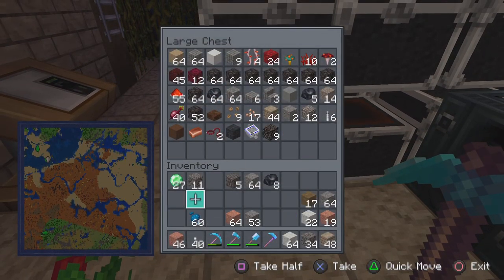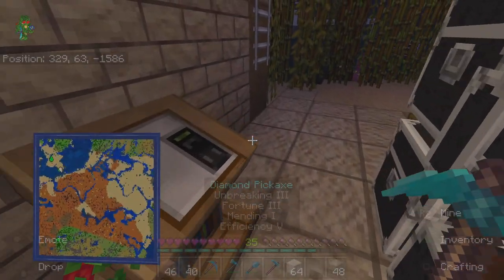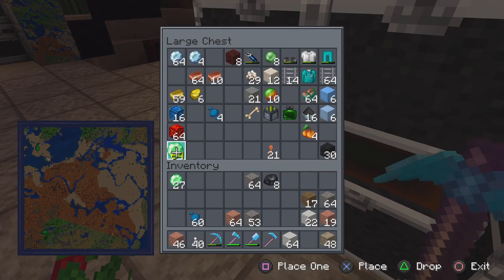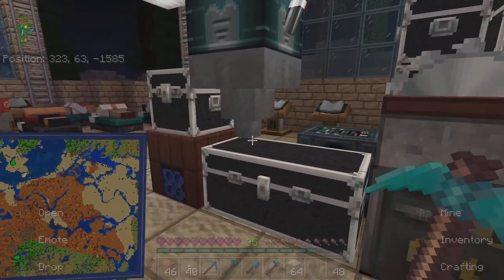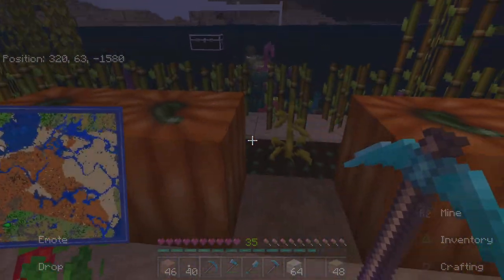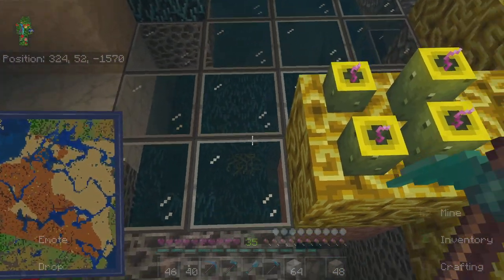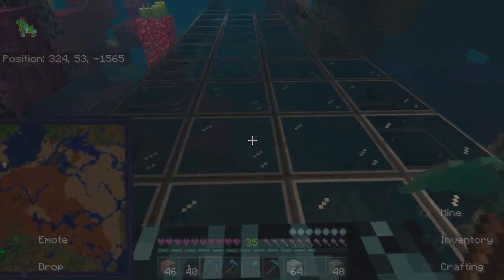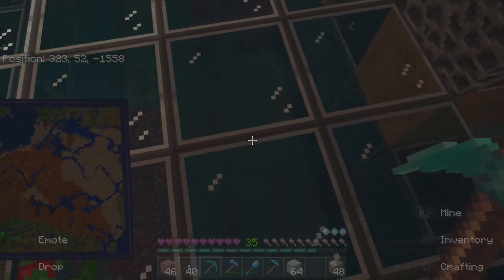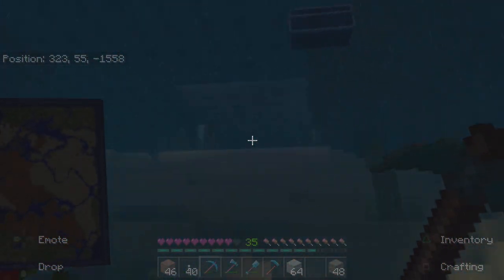Let's refill our emeralds before I forget — we do have quite the farm going over there. Usually I only do about four wide: the rail goes here and then a line for the redstone torches, with a buffer of one block on either side.